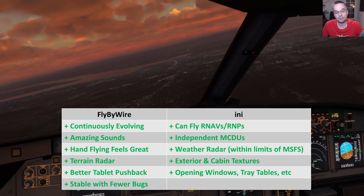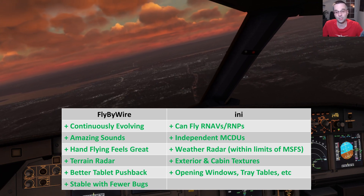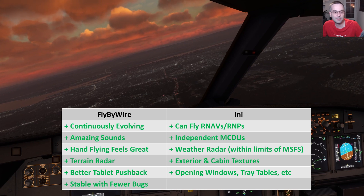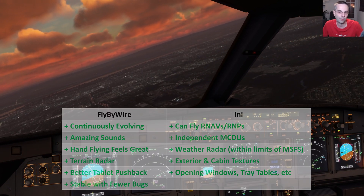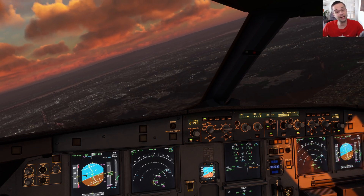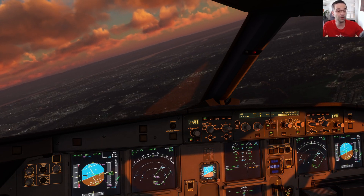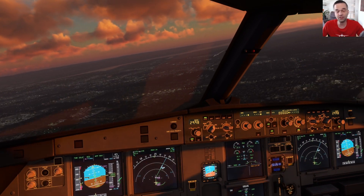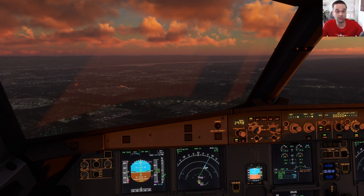Long-term, I'll likely end up flying the Fly-by-Wire and the Phoenix the most — the Fly-by-Wire because it has more upward potential, and the Phoenix because it's just the best airliner experience available in Flight Sim right now. I'm going to leave you with a link to a video where I covered the best and worst airliners for beginners if you haven't decided which way you want to go yet. Please make sure to like the video if you learned something useful today and subscribe for more similar content.